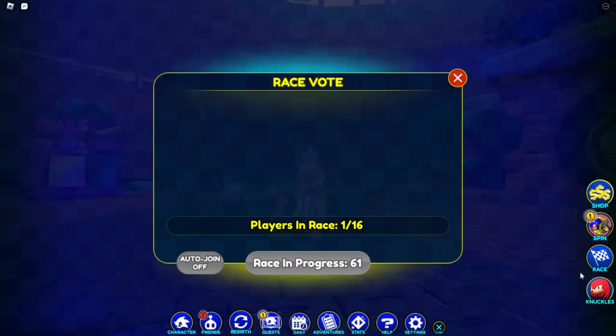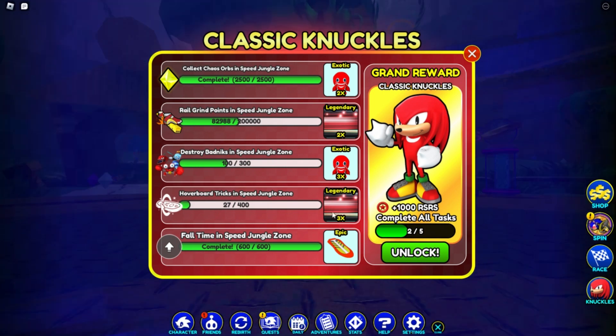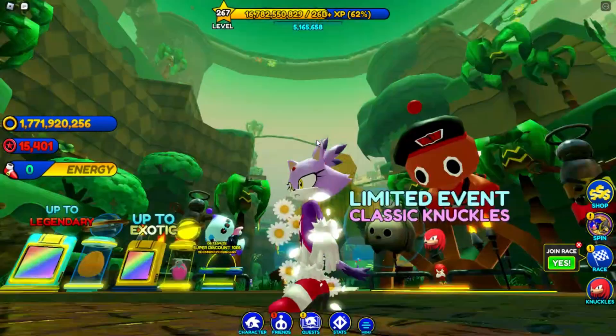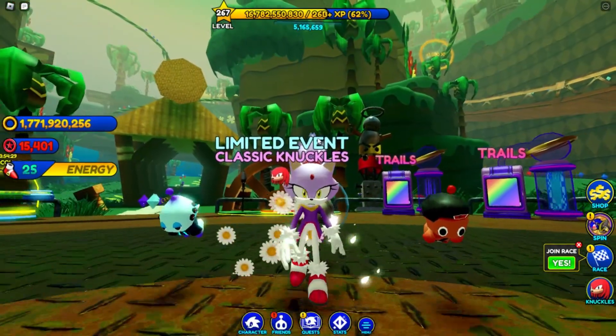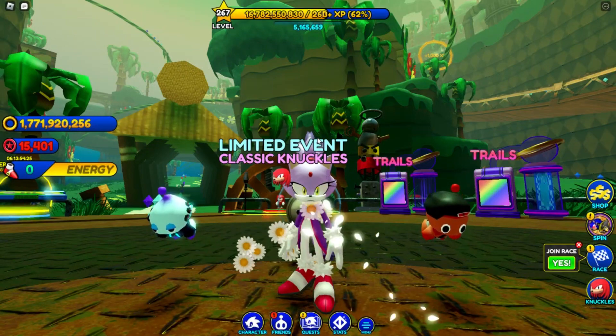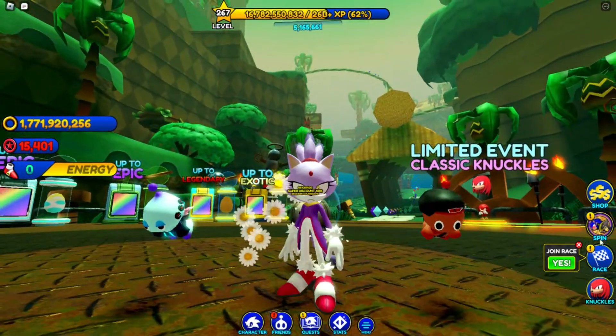Let me show you guys my progress real quick. As you can see I finished one and two, or the first thing, and the fifth thing which is the fall time and the chaos orbs. I didn't even do anything, I was just collecting chaos orbs. For the fall time I'll tell you guys a trick: take your tornado and go all the way up there and just keep jumping down because that will give you a ton of it — or you can do it in any other zone, it will work.